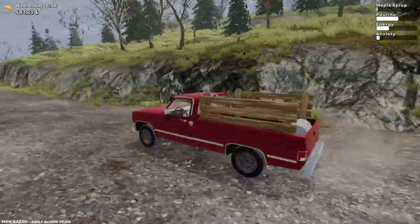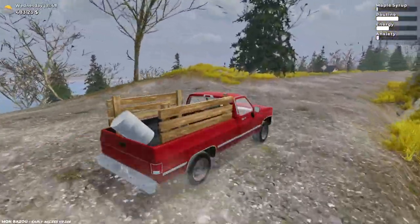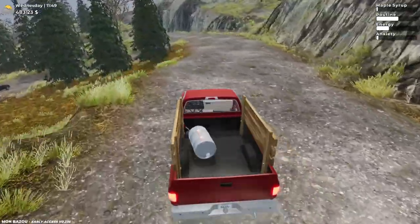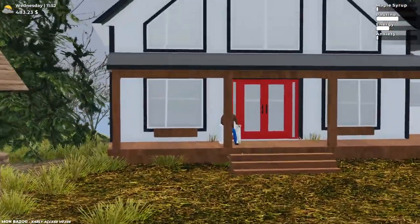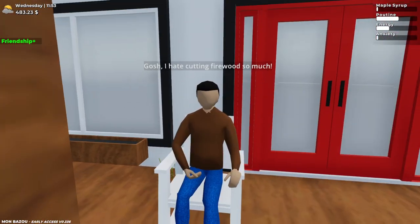I gotta tell you, this truck looks so clean now with all the dents and the rust removed — except for the rims on all four tires. We gotta watch that barrel. And I gotta talk to Francis so we can get the air compressor. We're here, Francis — 42 out of 50. Hey Francis, could I get to level 43, please? Thank you very much.